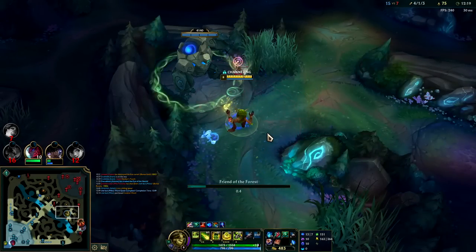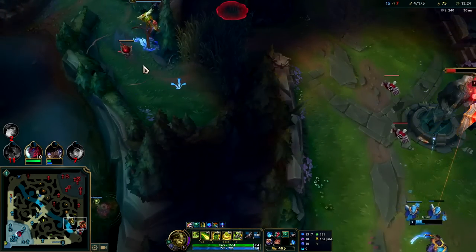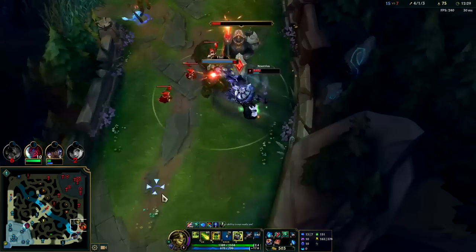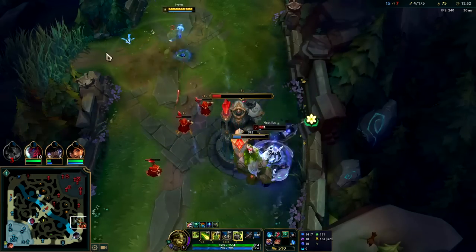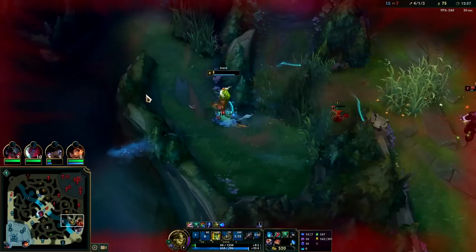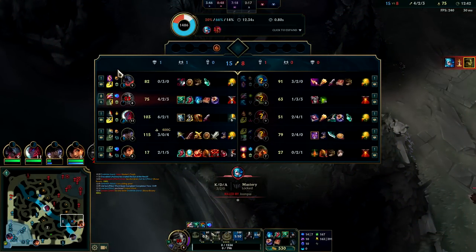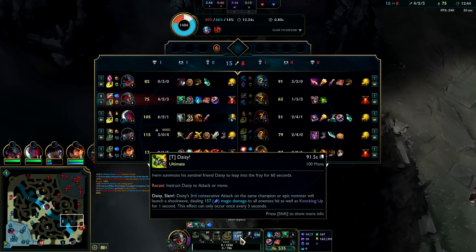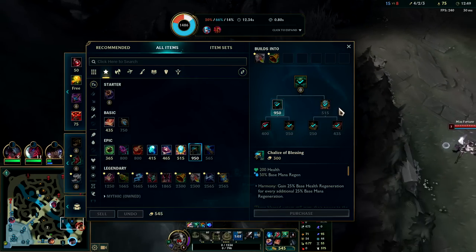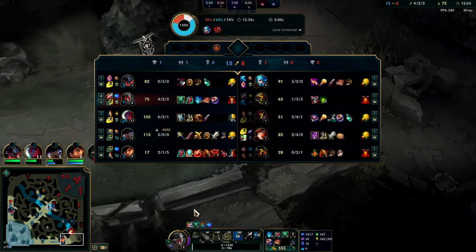I guarantee you, Ivern mains on every region are going to start peaking like top 10 or even possibly rank 1. No clue why they're Gwen bot side — I trolled that a little bit though. Even though Daisy's hecka cracked, her damage is only so high. I just lost all my Darkseal stacks — feels bad. They have quite a bit of self-healing off of the Gwen.